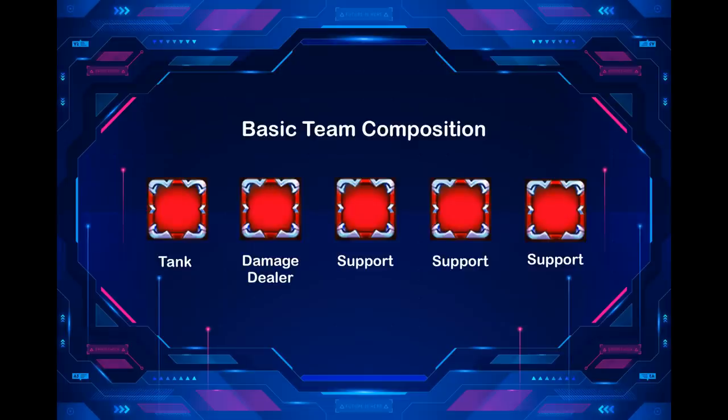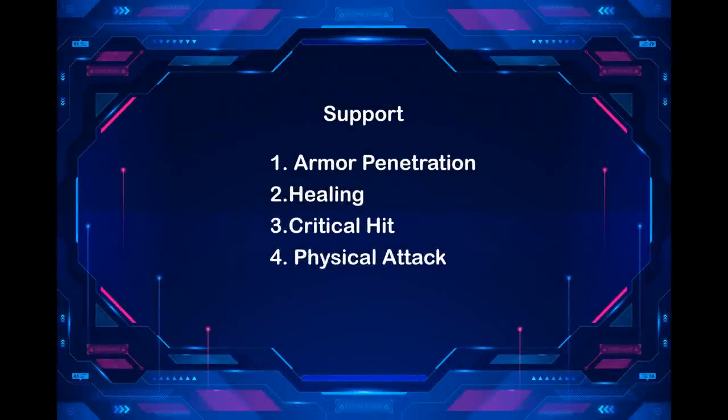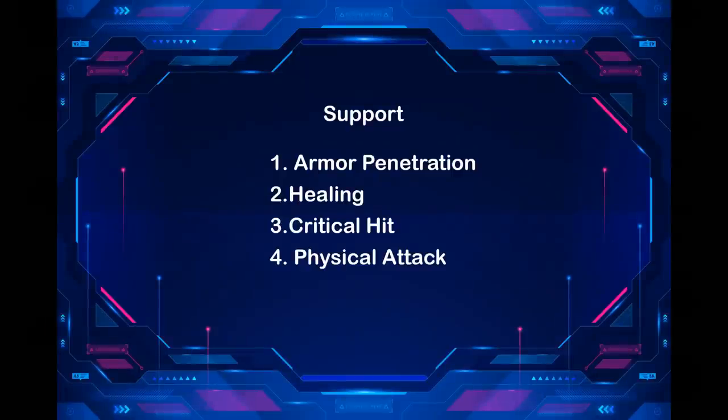When we build a physical team, we can support the damage dealer with armor penetration, healing, critical hit, and physical attack. The same logic applies when building a magic team, except for critical hit. Magic team support is magic penetration, healing, and magic attack.